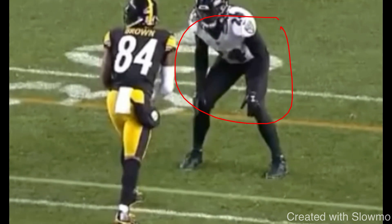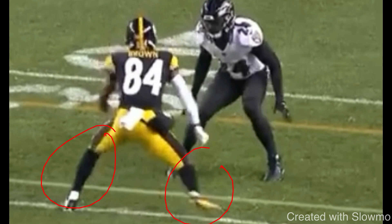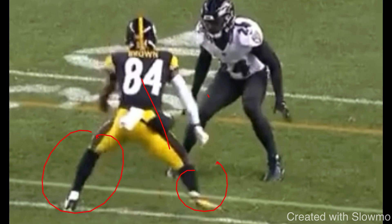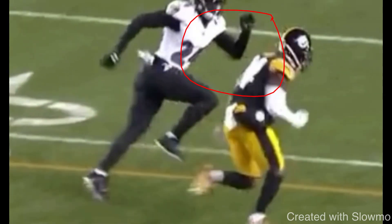When you've got a DB in head-up press, you don't know what leverage he's trying to keep. You could do this split release and he could react outside — so what would you do? Take the inside release, because that's why you split your feet. When you split your feet, you're in a balanced position where you could push off one foot and go inside or push off the other and go outside. You could go either way because you have the correct mechanics — strong balanced base, both cleats in the grass, both cleats even. In this case, he shades to the inside, so AB takes the outside release and goes. There's a hesitation element and a reaction element to the split release, which is why I love it against head-up press.